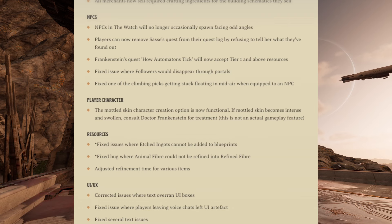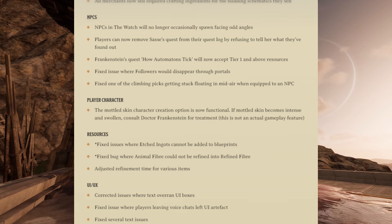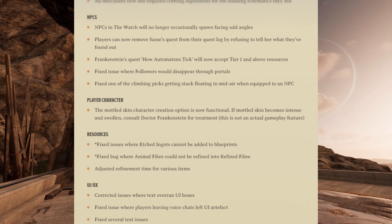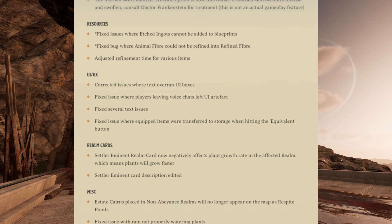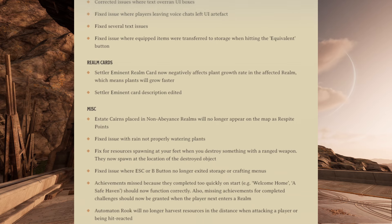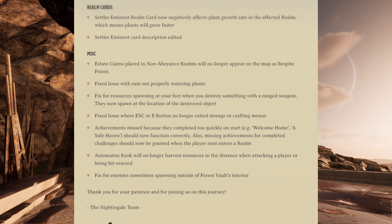For the player character, the modeled skin character creation option is now functional — if modeled skin becomes intense and swollen, consult Dr. Frankenstein for treatment. For resources, they fixed issues where etched ingots cannot be added to blueprints, fixed a bug where animal fiber could not be refined into refined fiber, and adjusted refinement time for various items. For the UI and UX, they corrected issues where text overran UI boxes, fixed an issue where players leaving voice chats left a user interface artifact, fixed several text issues, and fixed an issue where equipped items were transferred to storage when hitting the equivalent button. For realm cards, the settler eminent realm card now negatively affects plant growth rate in the affected realm, which means plants will grow faster.